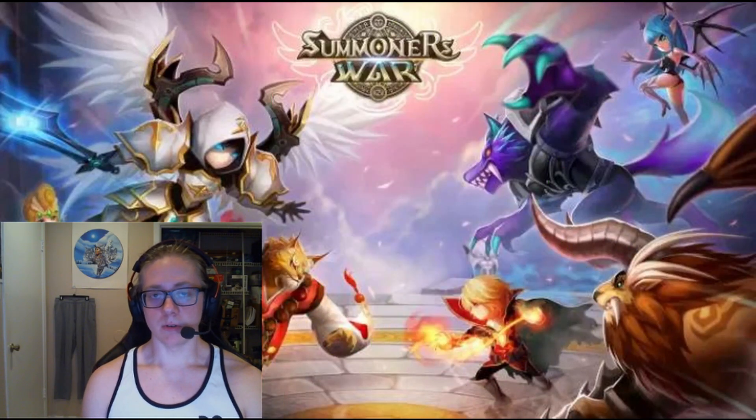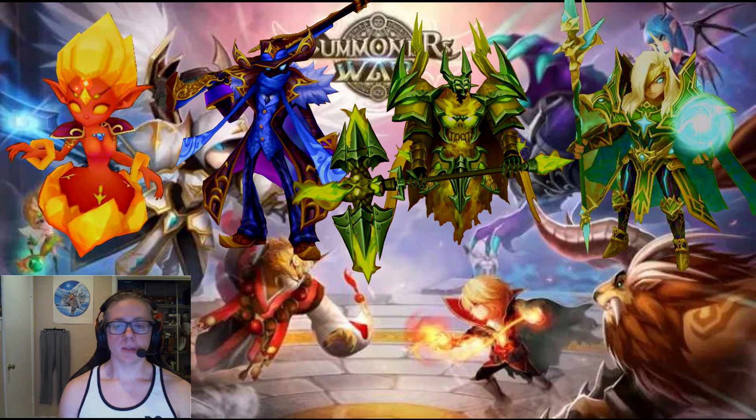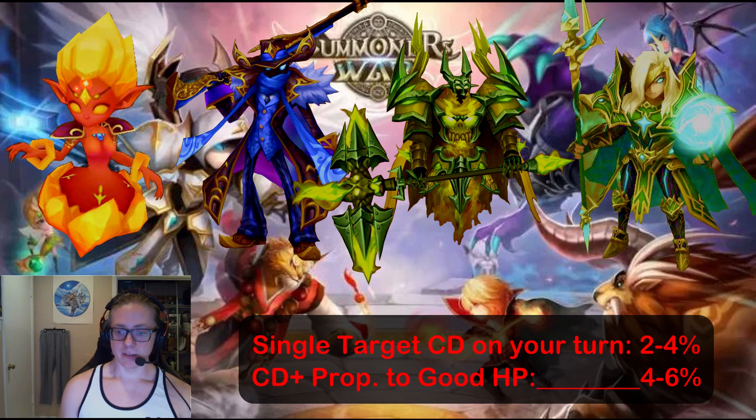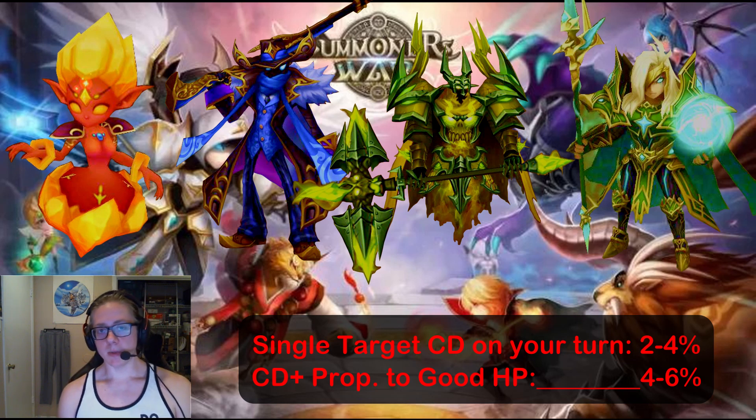All those monsters I think would really benefit from crit damage proportional to good HP since they're just trying to wipe someone out right at the beginning. One thing to note: when comparing this substat to single target crit damage on your turn, it seems to be superior since it has higher roll potential. Single target crit damage on your turn can only roll 2–4% compared to 4–6% from crit damage proportional to good HP. Obviously it depends on the rolls, but if the maximum roll from single target crit damage on your turn is as good as the minimum roll from crit damage proportional to good HP, which artifacts do you want to roll more?